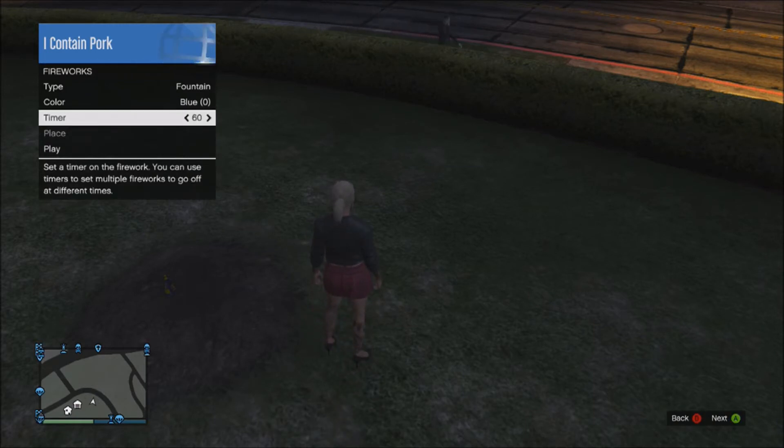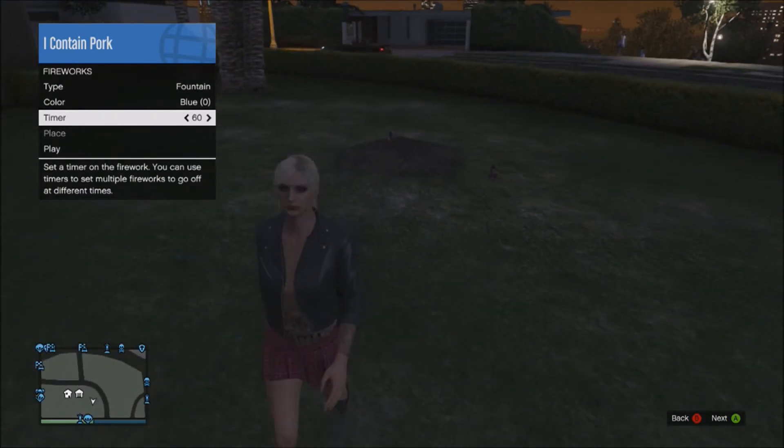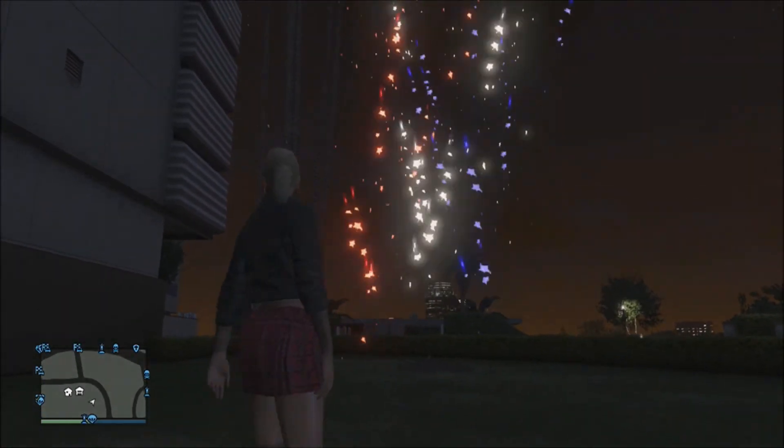There's actually a timer and I tried using it but I'm not really sure what it does, so if anyone knows, put a comment in the comment section below and I'll go and test that out. After that, all you want to do is press Play and as you can see, the fireworks have set off.